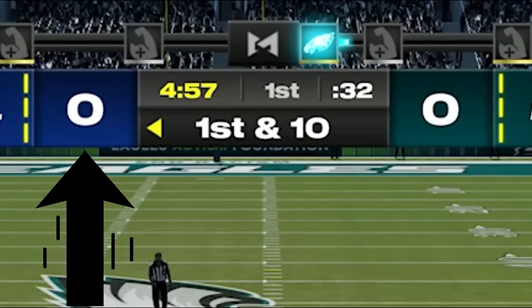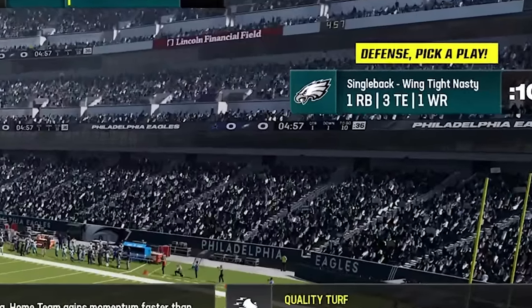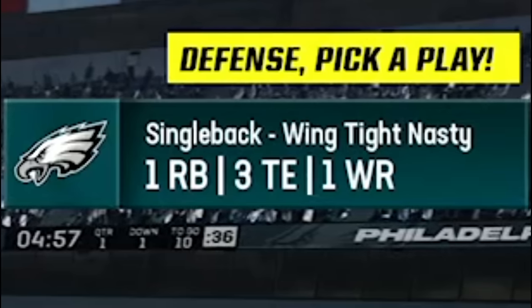Indicators like the scoreboard, the time clock, and the down and distance — these three things will be the most important tools when guessing what your opponent is going to do on offense. Another would be what formation your opponent is in, which will always show up on screen as long as you don't pick your play first. So you should always wait for your opponent to pick a play so you can choose your defensive personnel to match, or at least get close.